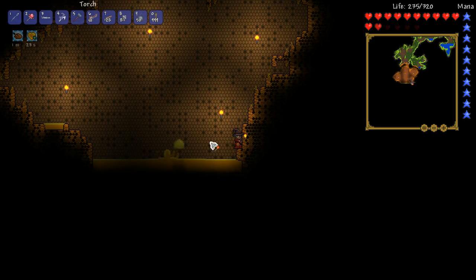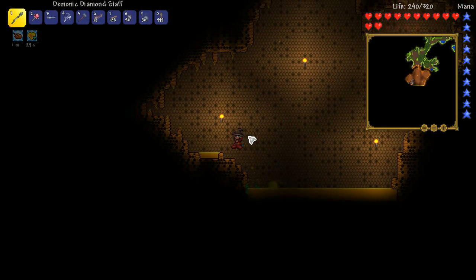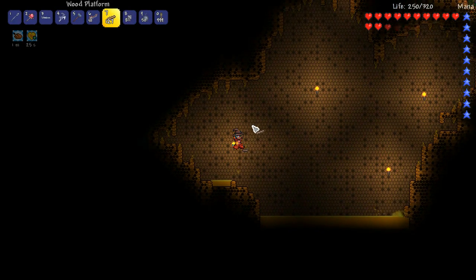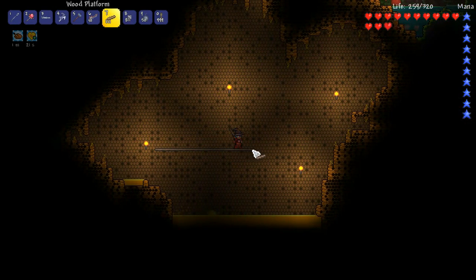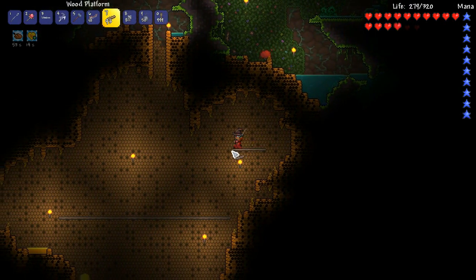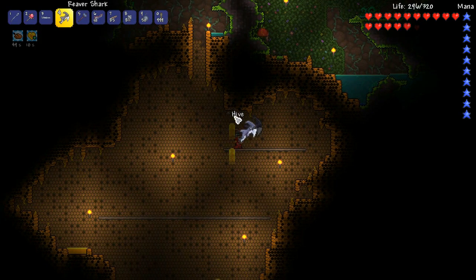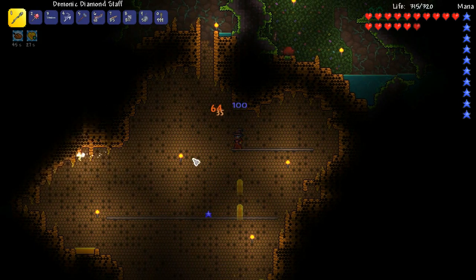Oh gosh, it's under the honey, isn't it? There's a slimy, and if I kill the slimy I'm probably going to hit the lava. This is a tough situation. Alright, let's put some higher platforms here. This is going to be a bit of fun - I'm feeling confident about this bee fight, because mages do get pretty strong. Once they get going, they're decent.